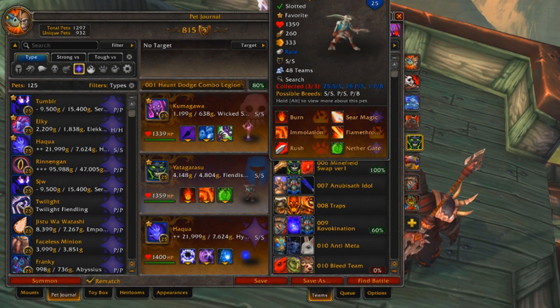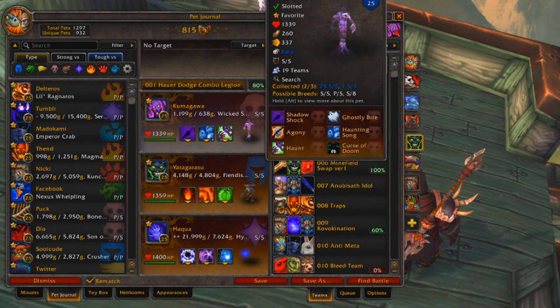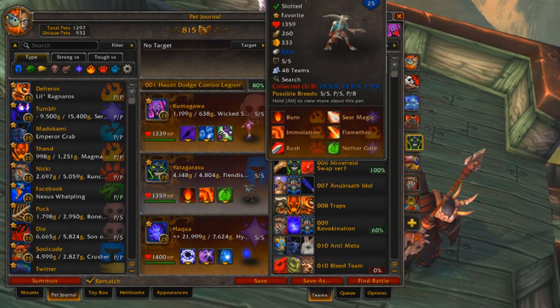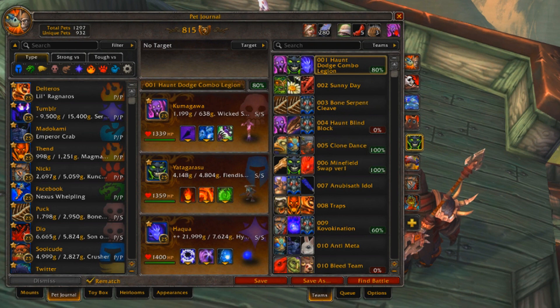The Fiendish Imp is still just a solid pet with its Nether Gate and Immolation. It didn't really see any changes, unlike the Wicked Soul or the Terraclaw Hatchling, so it's the only pet of the Haunt-Dodge combo that's still good. Overall, this team performs fine — it's not as overpowered as it used to be, but it's still good if you're playing the team correctly.